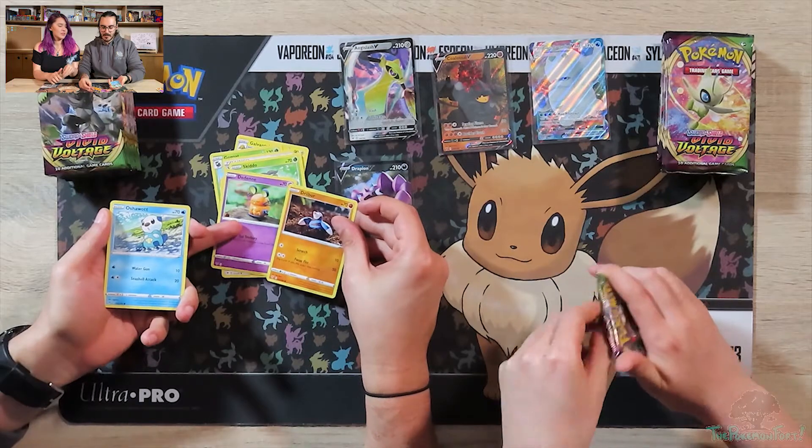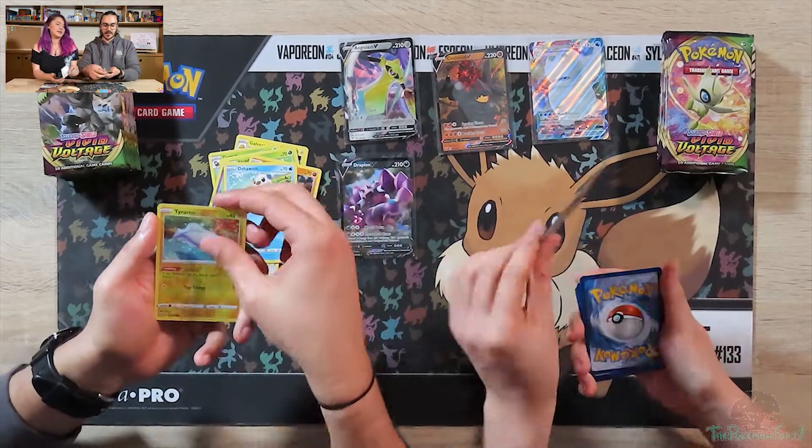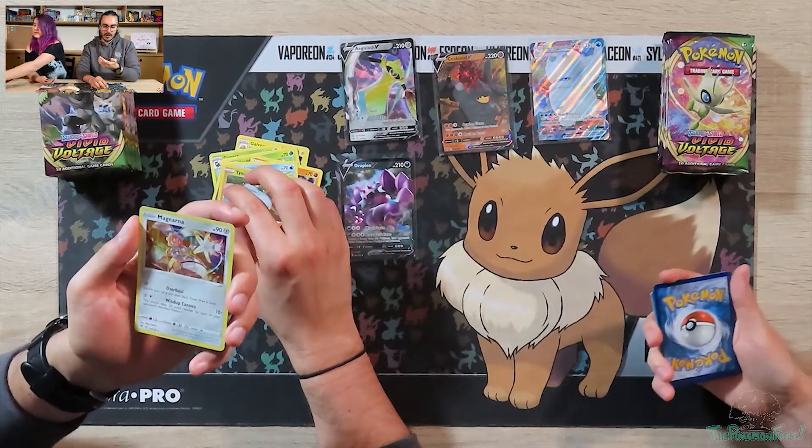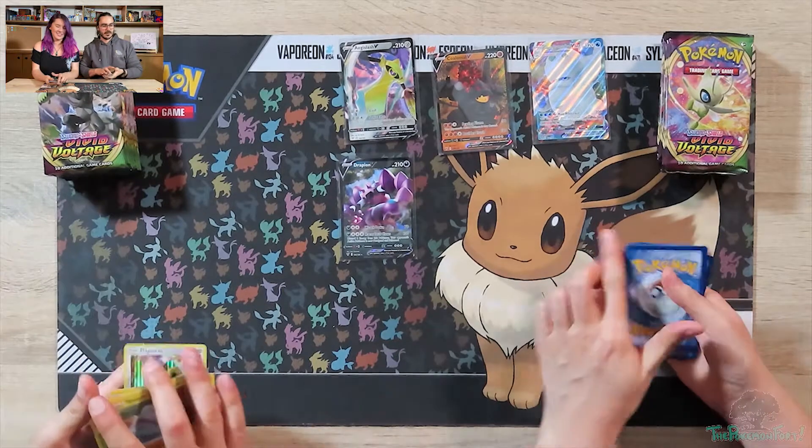These always come together — there's so many times I've opened them together. A Reverse Holo Tynamo, and a Holo Magearna. Oh nice, another card I don't have. Stoked.